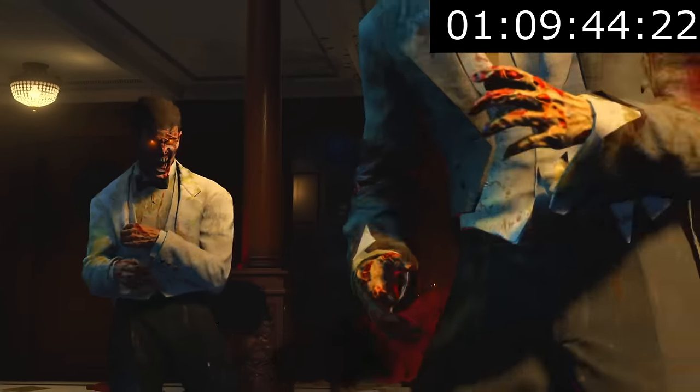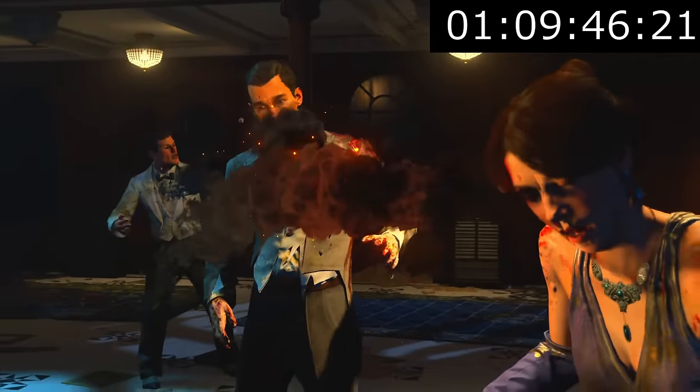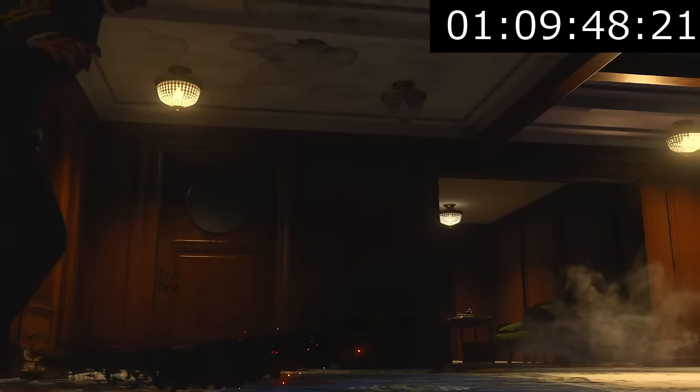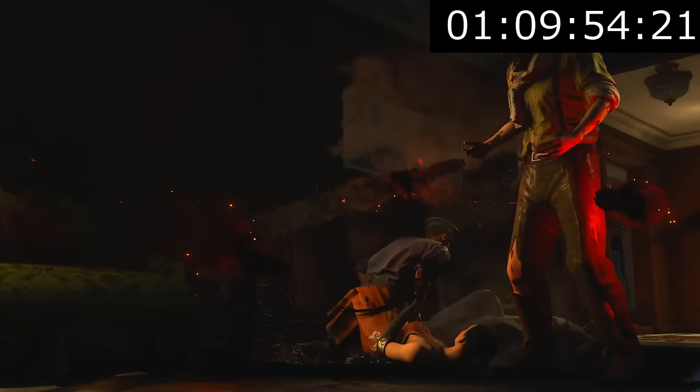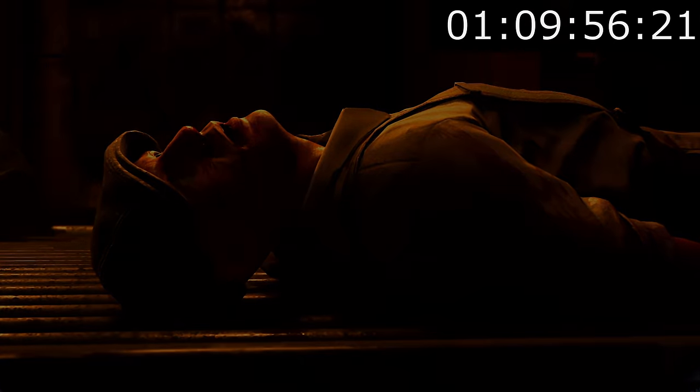As the cutscene played, we could finally take our first map off the list. We were genuinely surprised at how fast we got this easter egg done — we were really hoping for sub one hour, but one hour and 10 minutes, I'll take it. We didn't stop there though, as we wasted no time and jumped straight onto our next map. Up next is probably the most liked Black Ops 4 map by the community: IX.